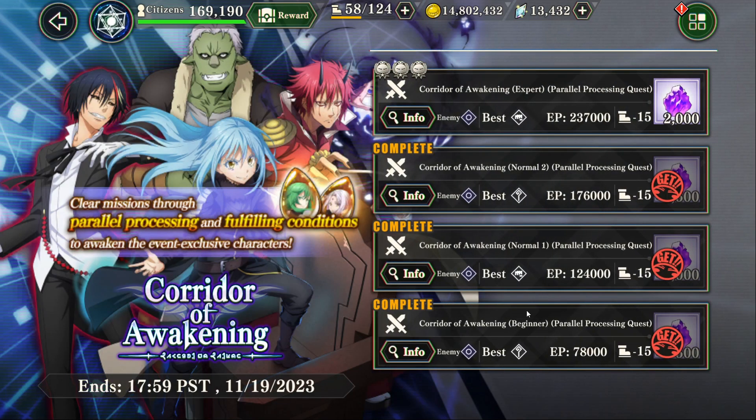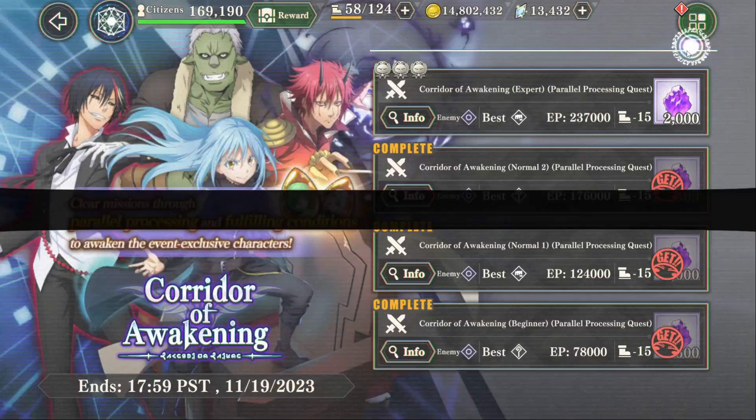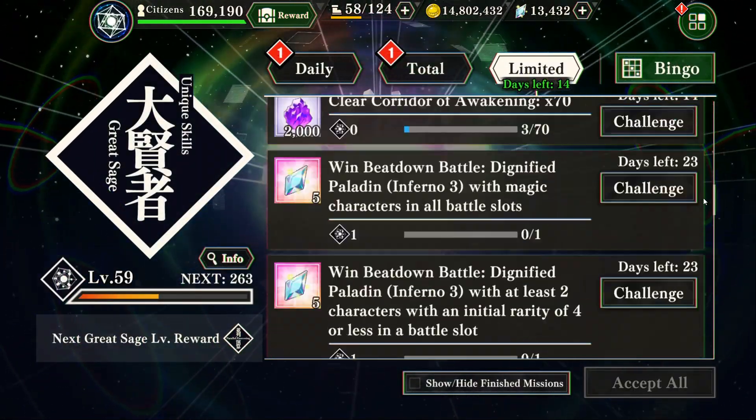So first off, they made it easier, because normally there's not two normal stages — it normally goes beginner, normal, expert, and master. They dropped down the difficulty a little bit, they increased the amount of crystals we get on the first clear, and they took away the missions that you'd normally have to complete — like doing six hands of greens, blues, and oranges, and using certain characters and skills. They took all those away. So now the only thing you need to do to get these crystals is clear the stage and then do the parallel processing missions, which there's up to 70 times, which is a lot.